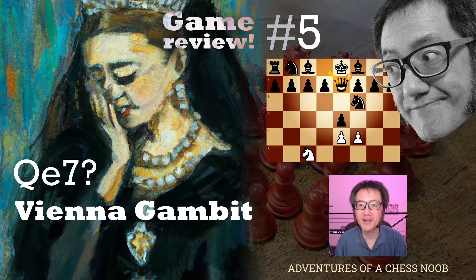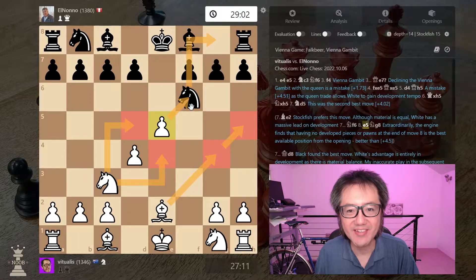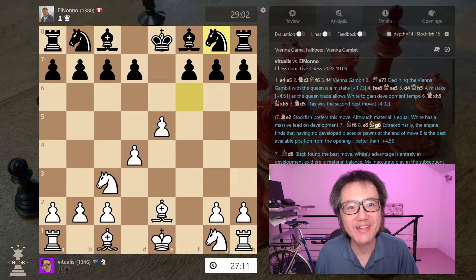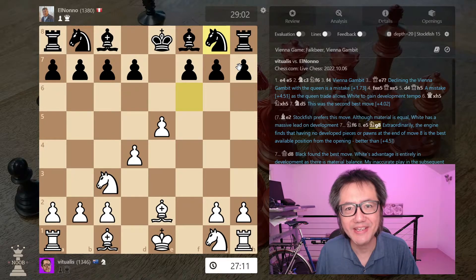Hello, this is Vitualis the Chess Noob, learning and having fun with chess. So on move 8, we now have E5 attacking the knight. It has nowhere to go rather than its home square, practically forced. And we come to this extraordinary position where at the end of move 8, black has no developed pieces, no developed pawns — apparently the best computer engine move. How did we get here?